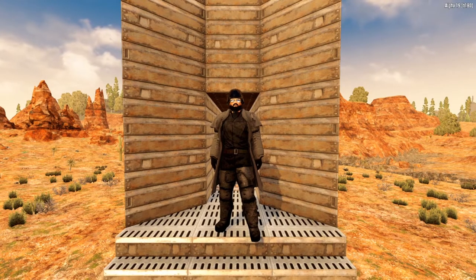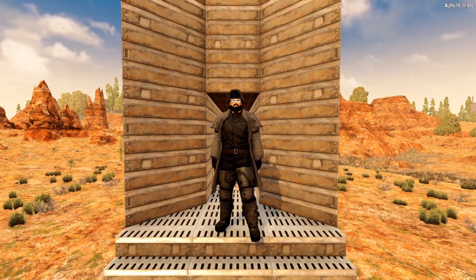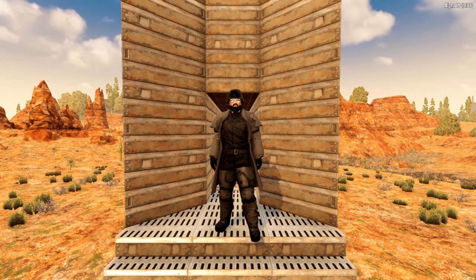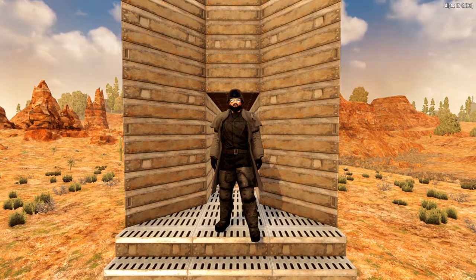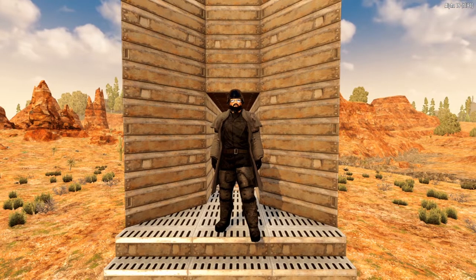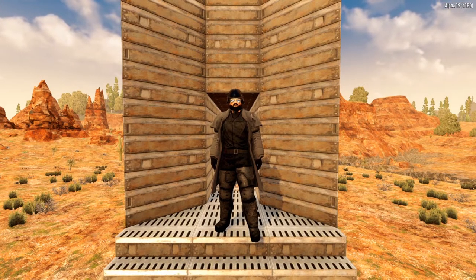Seven Days to Die is a survival game, and it gets its name because every seven days, a giant horde of zombie jerks come to tear you to pieces. Every seventh night, starting at 10 p.m. or 2200, this game has what is called the Blood Moon Horde — an absolutely insane feature where the game will send wave after wave of zombie jerks to your doorstep. There's no running, there's no hiding; they will always know where you're at, they will always come and find you, and they will always try to eat you.